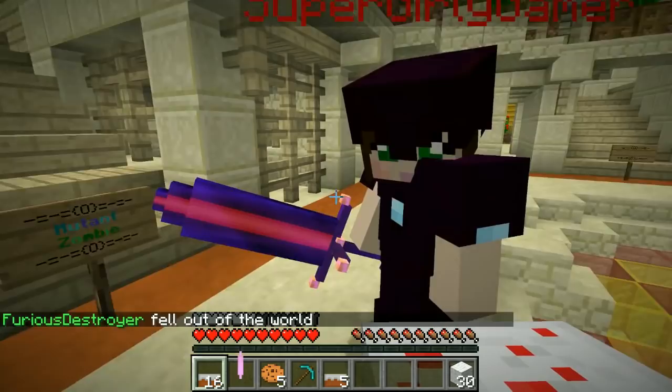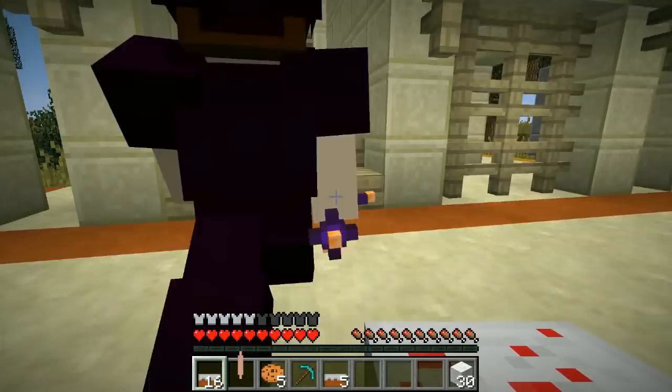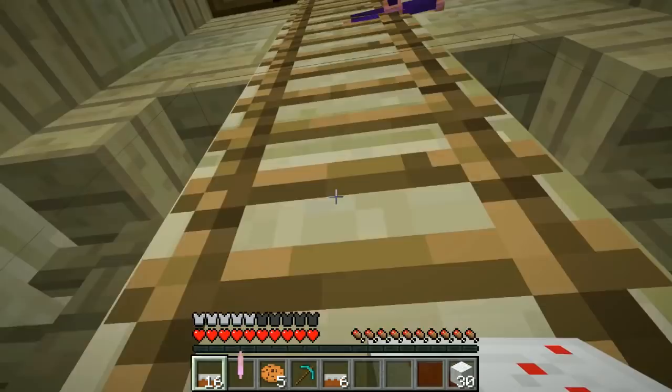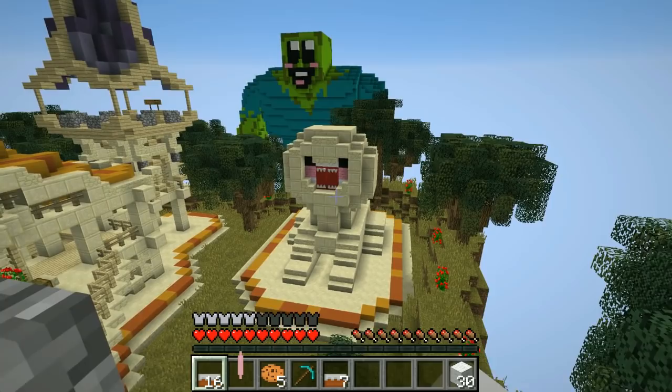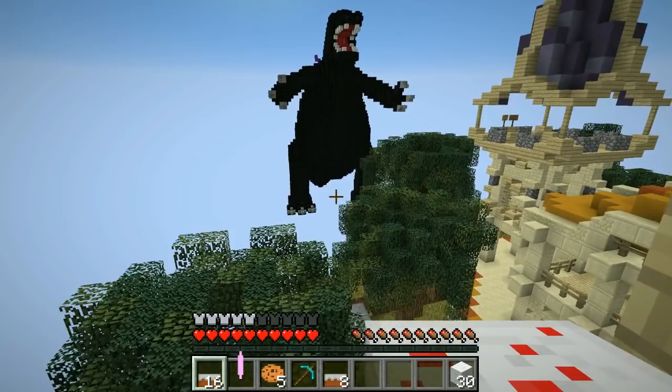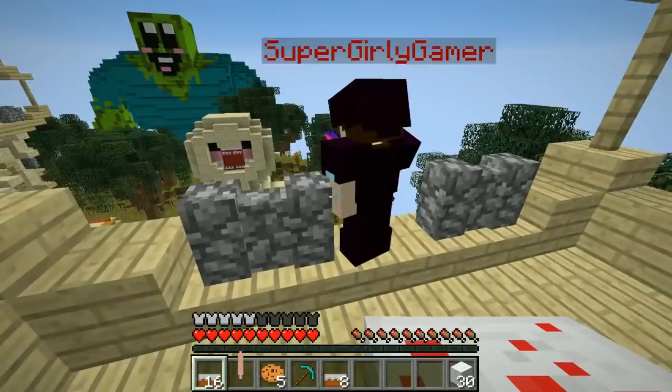We have Pac-Man, Godzilla, and a mutant zombie — which one should we do first? Let's go with Pac-Man first. Pac-Man is right here and I think we're only gonna be able to see one structure at a time. Oh there's Pac-Man! Look, there's the mutant zombie — he's really happy over there. Is that a sphinx down there with the scary face? Oh my god, and there's Godzilla!